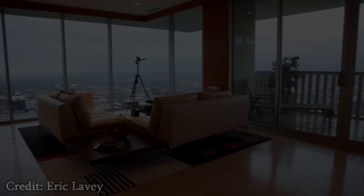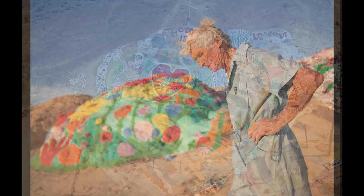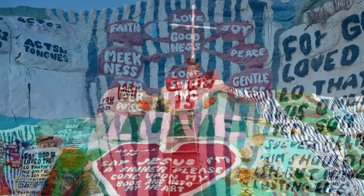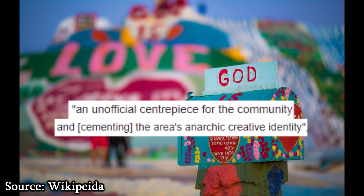Last but not least we have Silent Probe Mountain, which is a visionary environment in the middle of Sandy Shores. This place was most likely inspired by Salvation Mountain in the California desert. This piece of art was created by Leonard Knight as a tribute to God. There are many Christian sayings and Bible verses written all over this mountain, the most prominent being a massive 'God is Love' mural. This project began in 1984 and to this day people continue to add their own art to it, making the location an unofficial centrepiece for the community and cementing the area's anarchic creative identity.